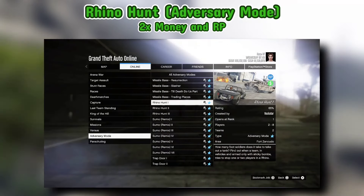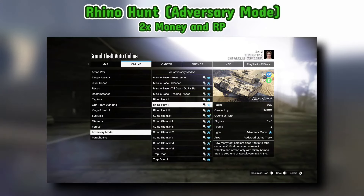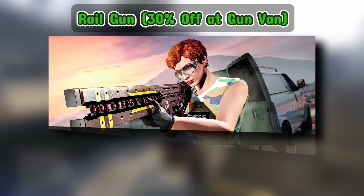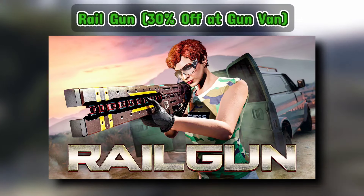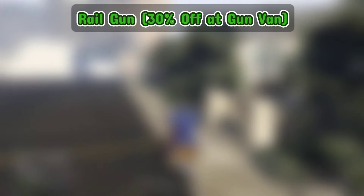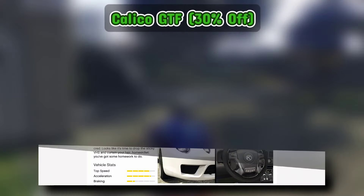For some PvP mode action, Rhino Hunt dishes out double money too. Adding all these bonuses together sums to millions every day. Now that you have enough money, buy the railgun with a 30% discount at the gun van.